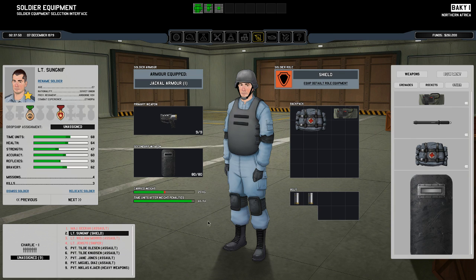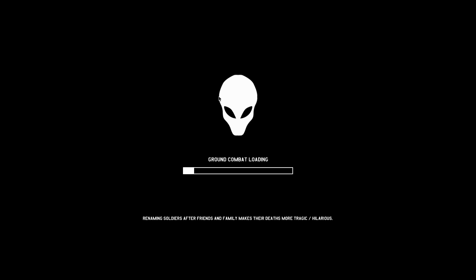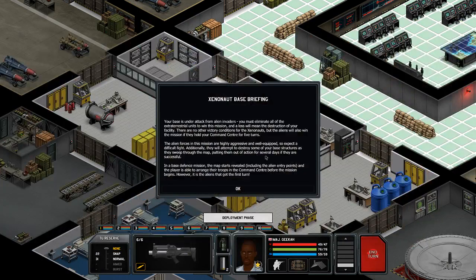My name is Kurt. Okay, he seems not to be here. We are ready to defend the base. So we prepare for the base defense and we get a briefing: your base is under attack from alien invaders, you must eliminate all of the extraterrestrial units to win this mission, and a loss will mean the destruction of your facility. There are no other victory conditions for Xenonauts, but the aliens will also win the mission if they hold your command center for 5 turns.